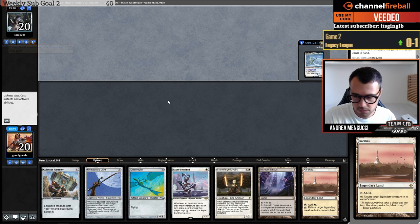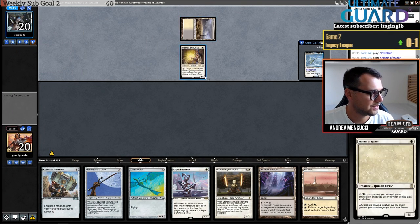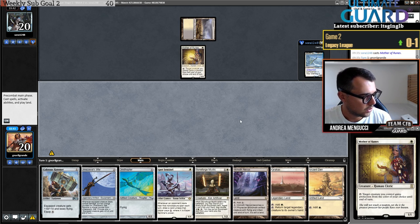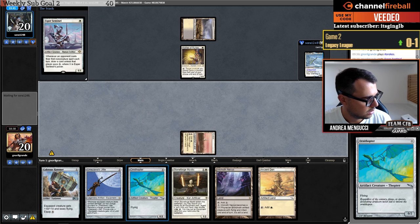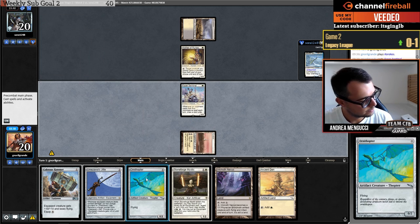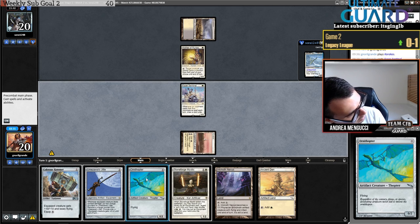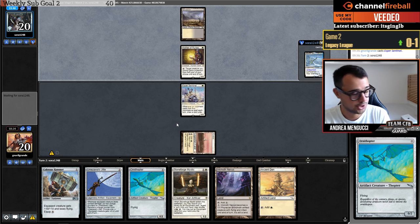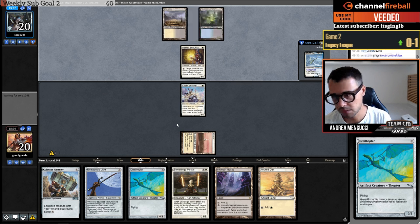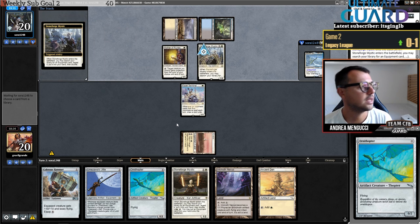I'm going for a Sentinel but also want to go for an Ornithopter. I always want to kind of slow-roll this because with the Ingenious Smith, at the same time if I draw a Sigarda's Aid I might want to tap with the Ornithopter. What's better? I think I'll slow-roll the Ornithopter in case I draw Ingenious Smith.